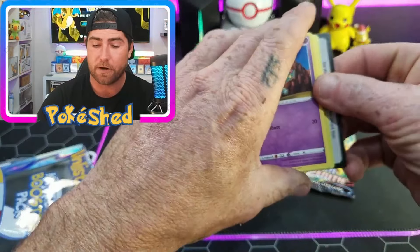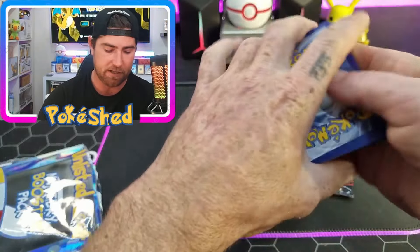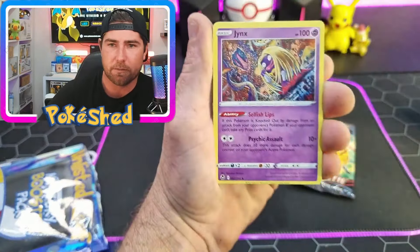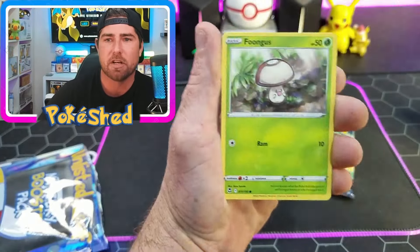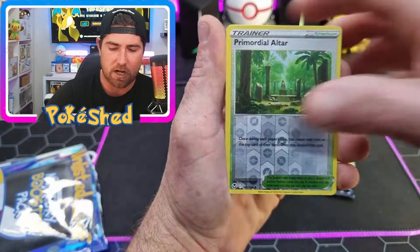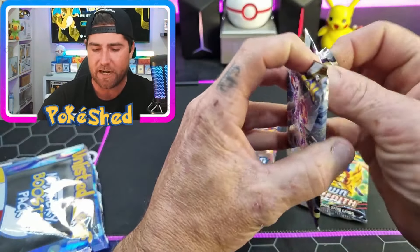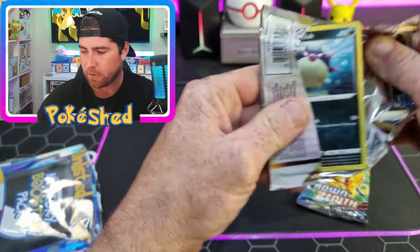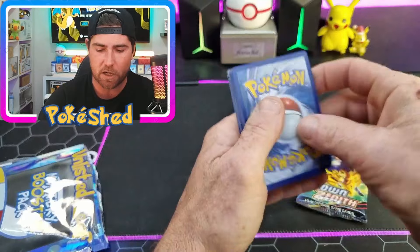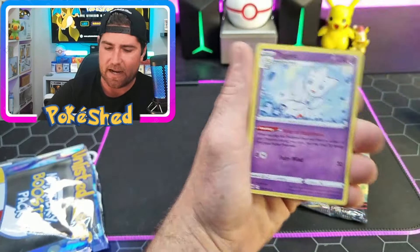Silver Tempest is absolutely a fire set - it is not very old but it is an absolutely gorgeous set. We've ripped a lot of it here in the shed because it was amazing fun. Fingers crossed we can pull something good in these brand new unlisted leaf mystery packs. We've got Astral Radiance - we've got one hit so far with only two packs, so I'm still confident.